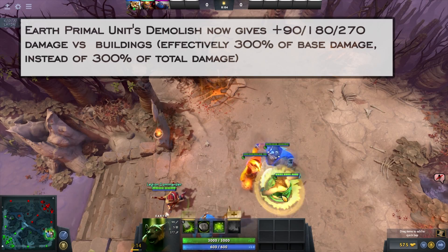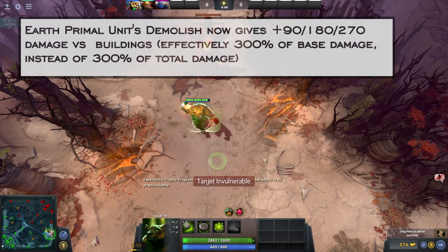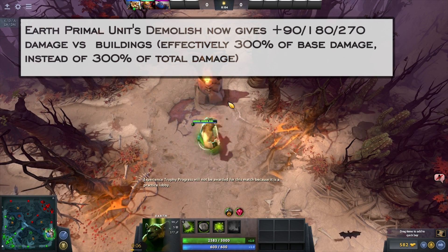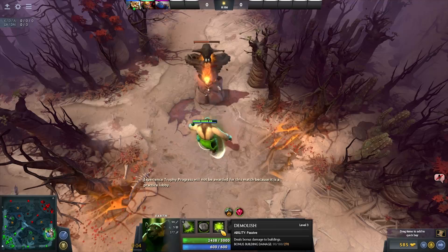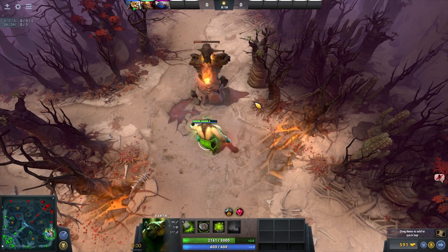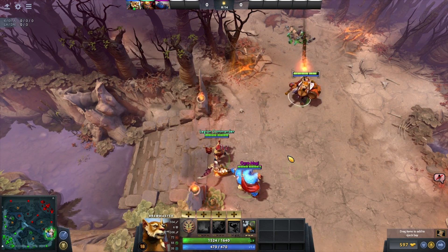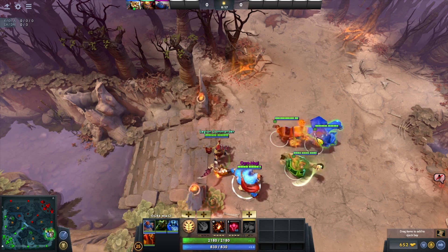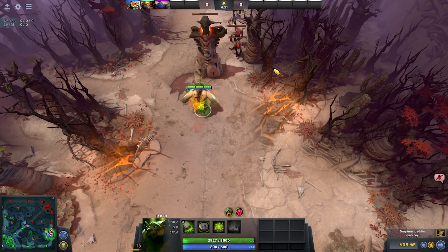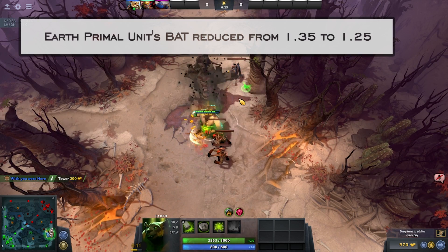Brewmaster's Brewlings got nerfed following Wings' performance against DC. You can no longer give Alacrity to pandas and abuse the 300% damage on structures — it's now fixed damage. The attack speed from Alacrity still helps but it's not as scary as before. The nerf was probably necessary, though now that five-man pushing is less appealing, the Brewmaster strategy could become top-tier again. There was also a slight attack speed increase on the Earth panda due to a BAT decrease.